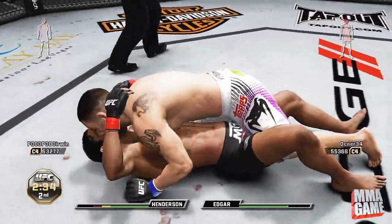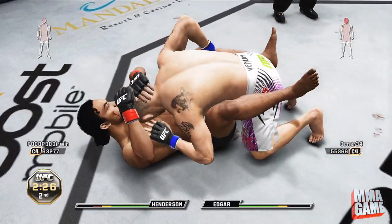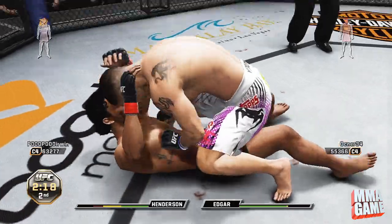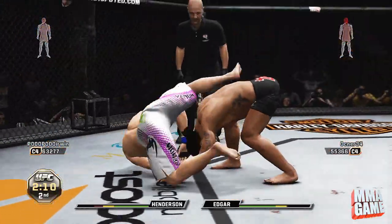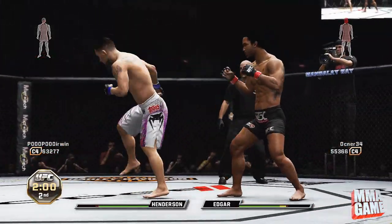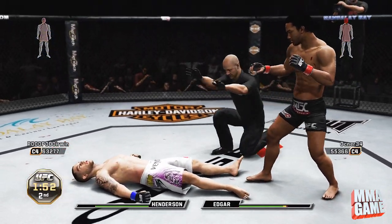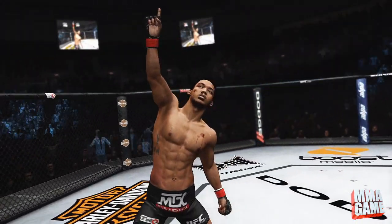Which is absolutely insane — he somehow is just not getting knocked out. At this point I'm like, what is it going to take to knock this guy out? I've hit him with multiple head kicks and uppercuts and he just won't go down. But I wait for it, then throw that straight right — that is another strike Benson Henderson has, just a straight power right hand.